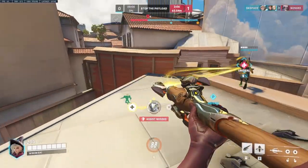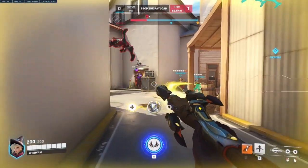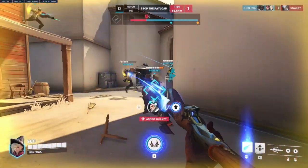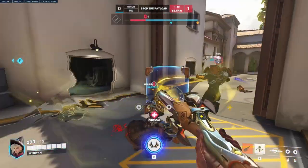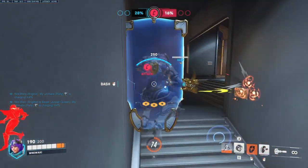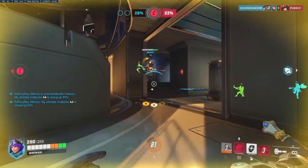Mercy and Brigitte, while incredibly uncommon, actually has a lot of strong aspects to it, though it does have some key faults to look out for. Low burst healing leaves the comp very susceptible to poke damage, thus it really works well on more self-sufficient tanks such as Roadhog, Wrecking Ball, and Sigma, who both Brig and Mercy can either ignore and let do their own thing while poking DPS, or by making it much harder to burn down the solo tank. As Mercy, it can also be a very strong option to pocket Brigitte who is in combat, as she can kill enemies very quickly while being enabled by Mercy, and it's incredibly difficult to kill her when properly being pocketed.